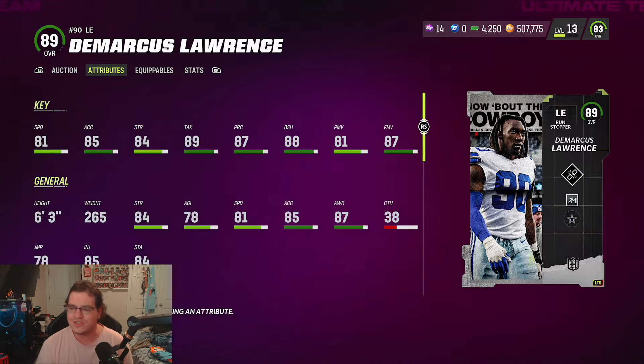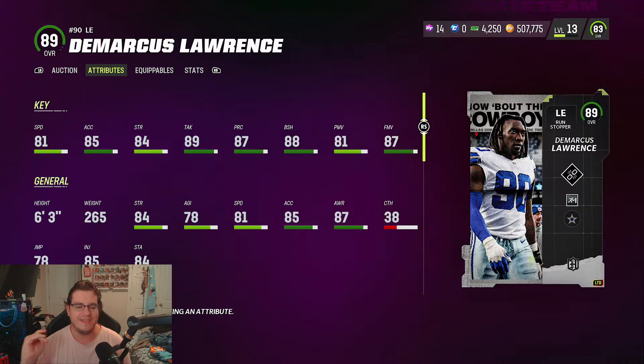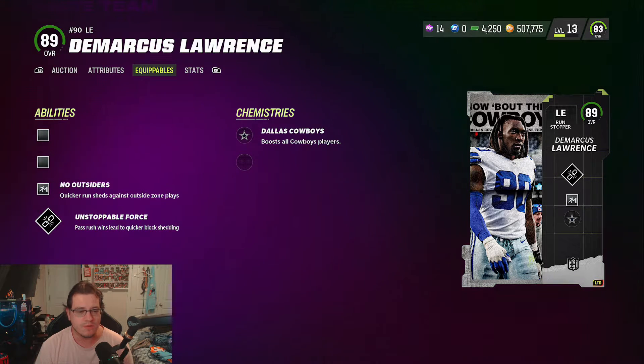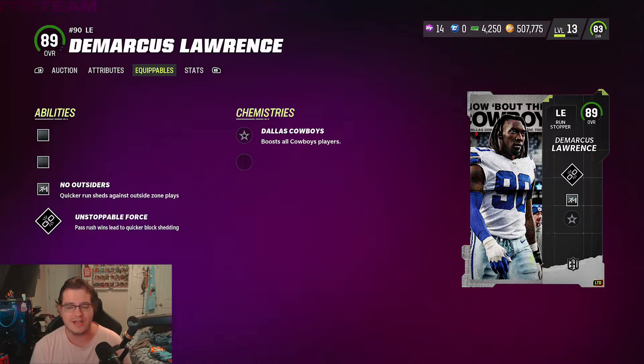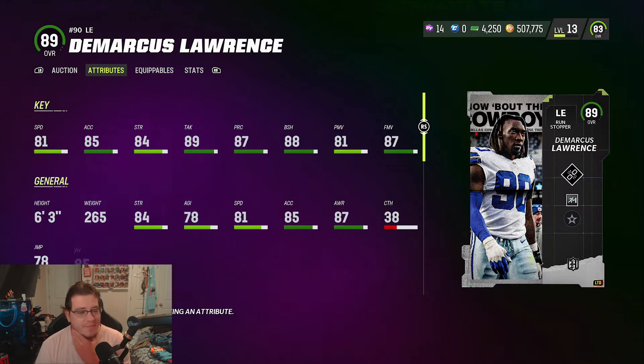Is DeMarcus Lawrence truly worth it? 81 speed, 85 acceleration, 84 strength, 89 tackling, 87 play recognition, 88 block shed, 81 power move, and 87 finesse move are the main stats to look at. He also comes equipped with No Outsiders — quicker run sheds against outside zone plays — and Unstoppable Force, where pass rush wins lead to quicker block shedding. DeMarcus Lawrence looks like a beast.